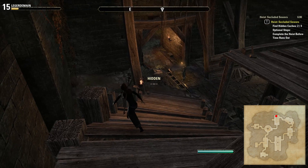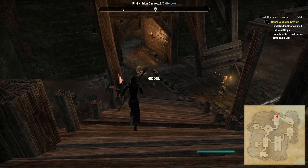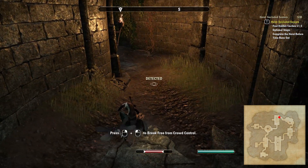To continue on the circuit you need to be a little patient with the NPC guarding the door — he will move between two locations, so once he has moved away from the door you are free to proceed. The following corridor then contains a number of bear traps and a tripwire trap at the end.